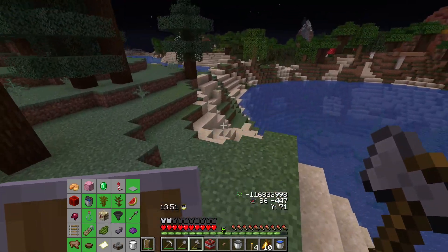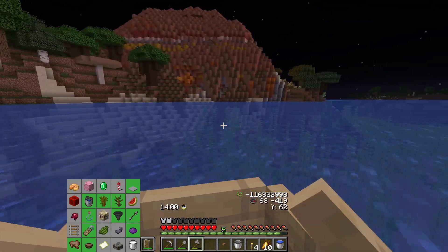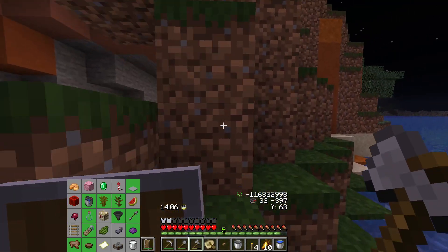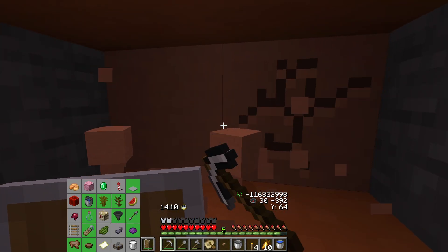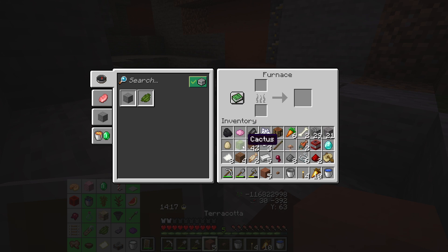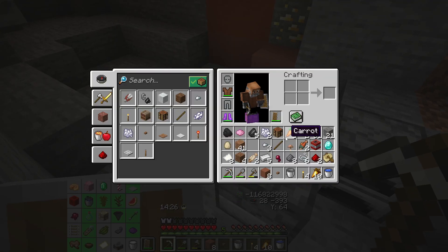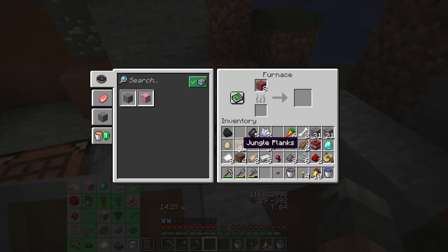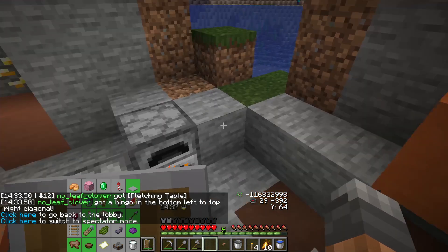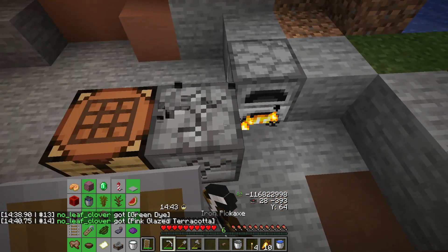No pumpkins, no cows, no more chances. We need some sugar — why is there no sugar? That's so annoying. Can't craft anything. That's a weird sandstone formation rolling there. Pink terracotta goes in here. Give me the crafting table — cactus green, pink dye — very good! That's fine.